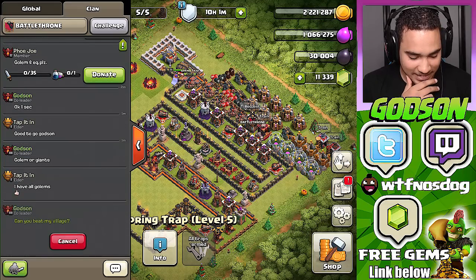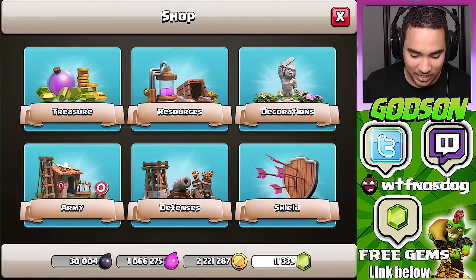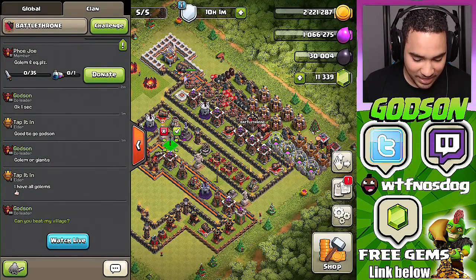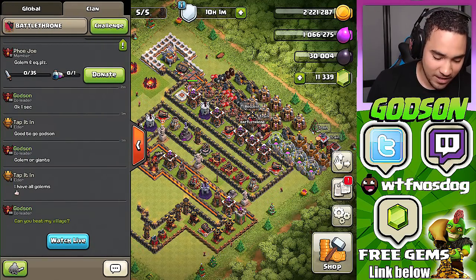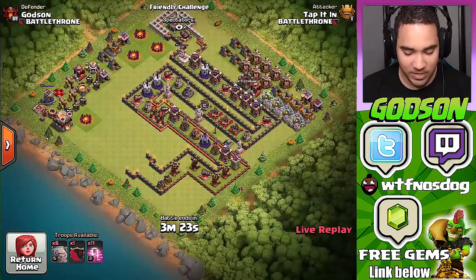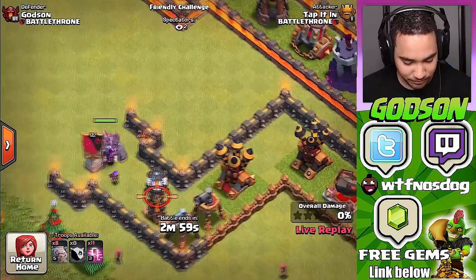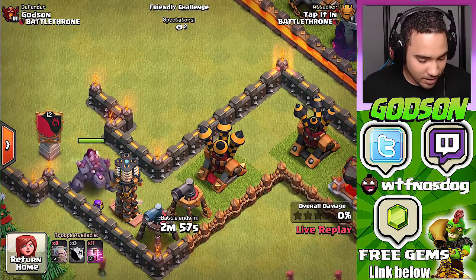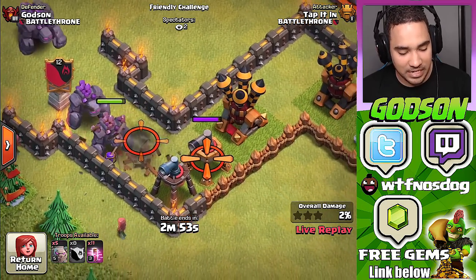I actually wanted to put a flag decoration marking where troops start, but I think if I do that I'd have to wait a full day for the base to be available, so I won't do that. He's got it going — he put the golem in first with a wizard behind. Sneaky little devil.